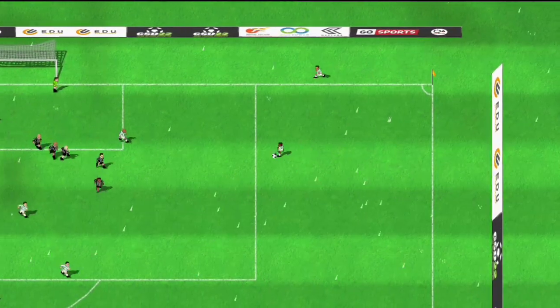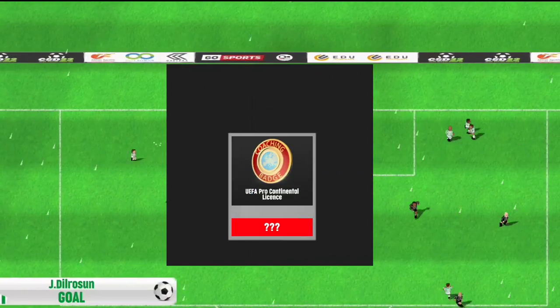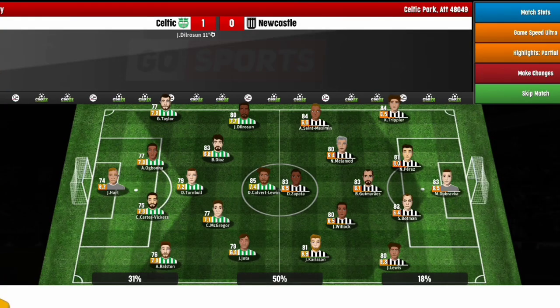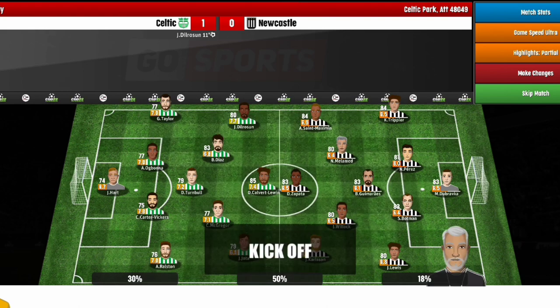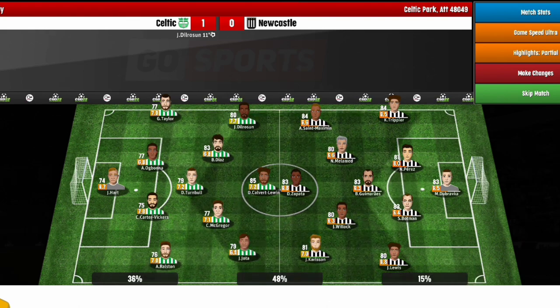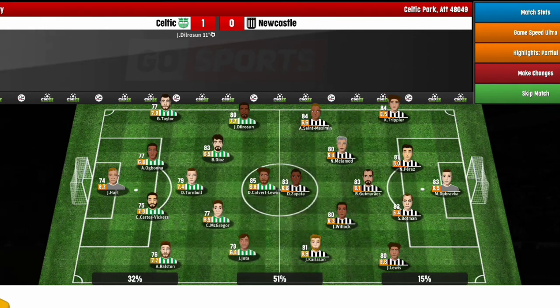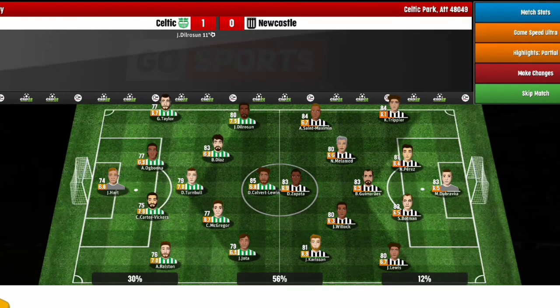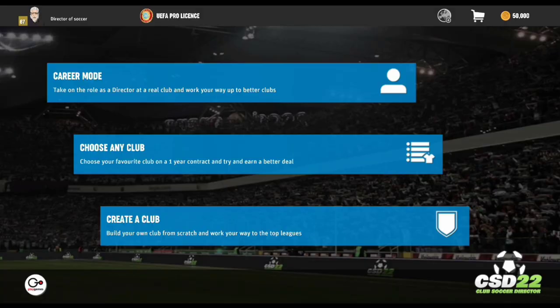There are two pretty easy ways to get your rating up in the game. The first one is to buy coaching badges. But what if you don't want to spend real money on the game? The second way is to mod the game — download a mod that gives you infinite coins, boosts your director rating, and stuff like that.